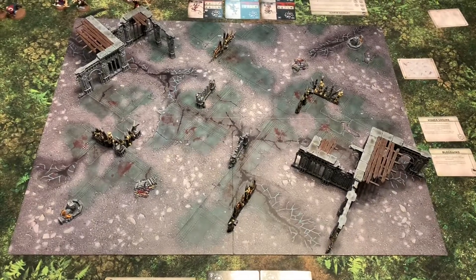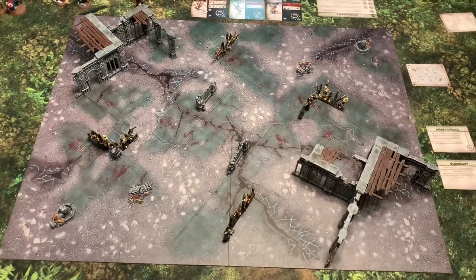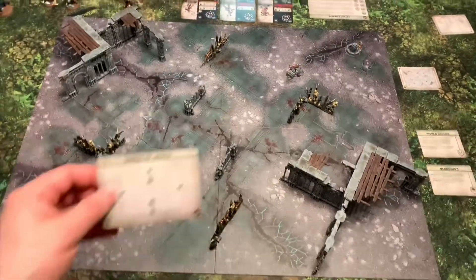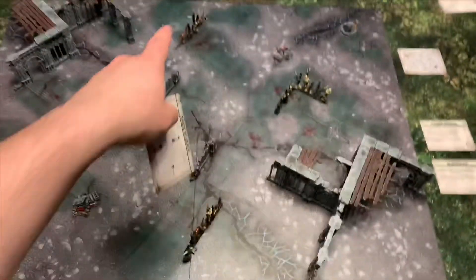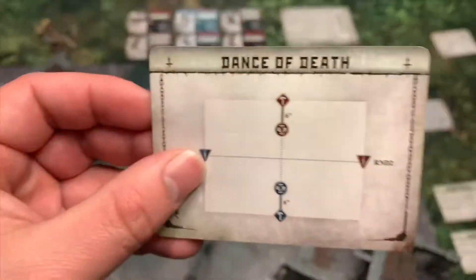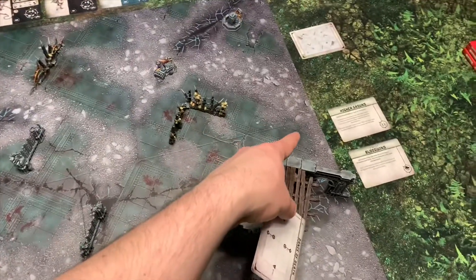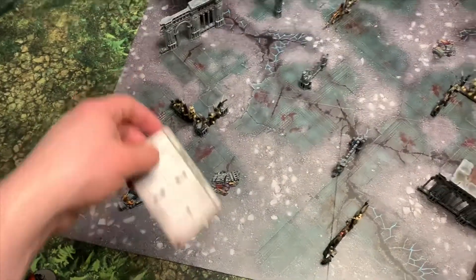This is what the terrain looks like after setup. Jessica won the priority roll which means she gets to pick her deployment — she's decided to be red, starting up here with her hammer and shield and then holding her daggers coming down in round two. Similarly, I'll start here and then my daggers come in round two as well.